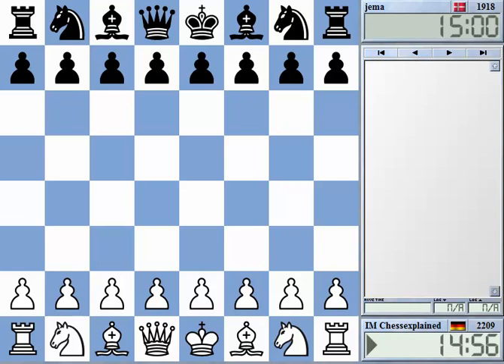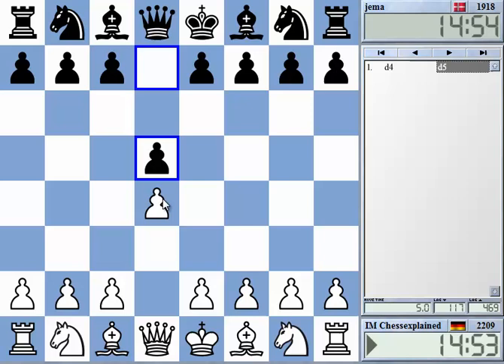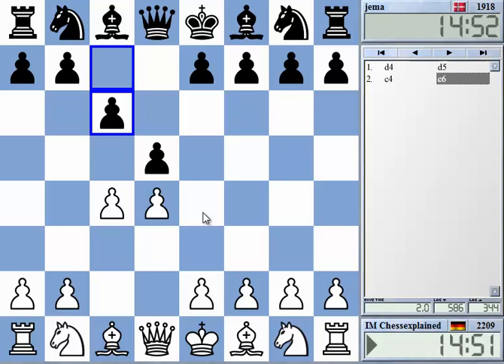Alright, welcome to this video. It's a 15-minute game here on ICC. I'll play D4, and we get a Queen's Gambit. Let's see what line he's going for. Yeah, the Slav.